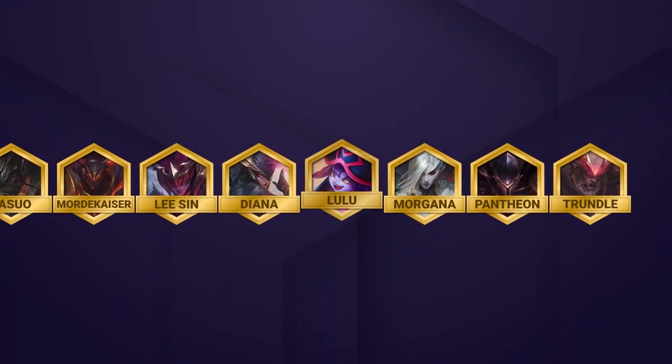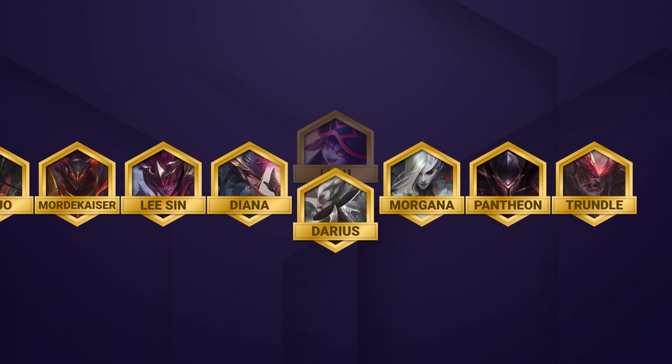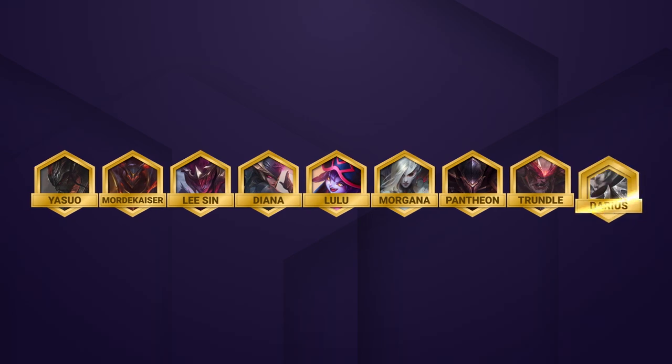Darius is a strong choice to add some Armor Shred to your team, but since Yasuo deals true damage with his ability, it's not extremely necessary. However, you can replace one of your units like Lulu if you find a Darius 2 and want the Armor Shred. You can also simply add Darius at level 9.